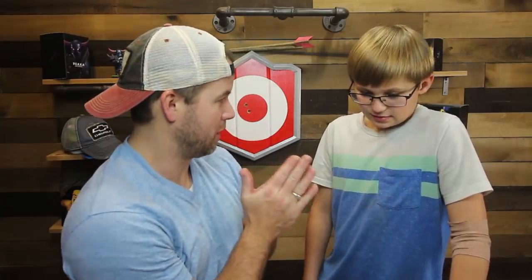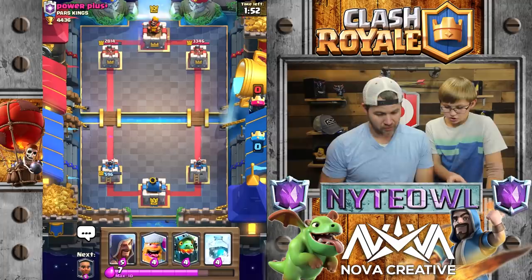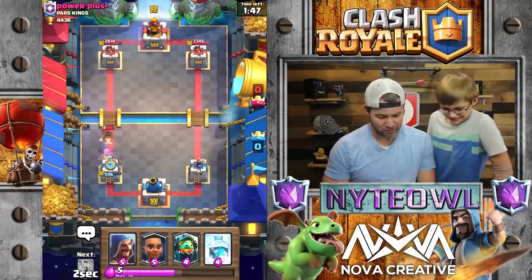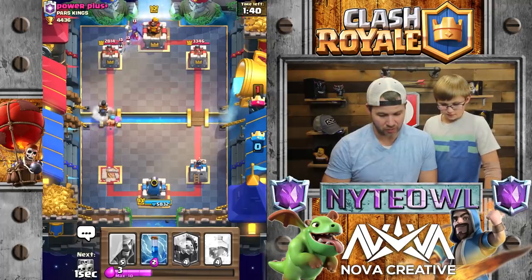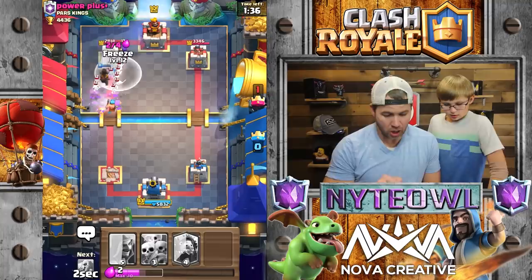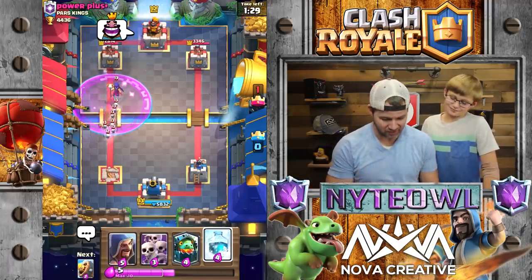Okay, let's rethink what we're doing. Obviously that did not work out for any of us. Lumberjack, wizard, inferno, ram rider on the other side. At least we know what he's playing with now. So now we're gonna rush it in there with a nice little ram rider. Watch this play. Oh crap, dang it. I did not see the skeleton army coming out. That was a good play on his part, obviously.